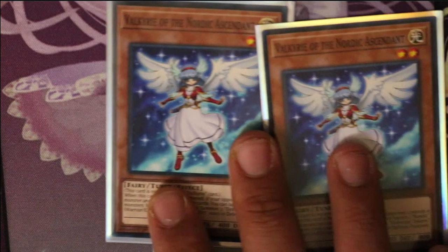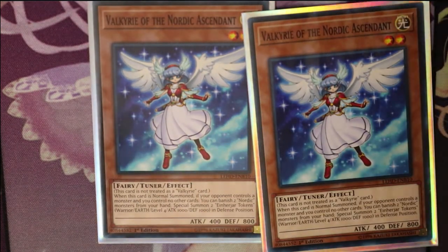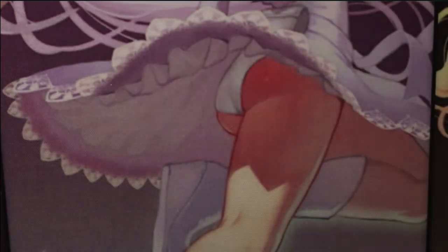Then we're going to run two Valkyries — pretty important. This card is not treated as a Valkyrie card, so you can't use it with the Valkyrie archetype. When this card is normal summoned, if your opponent controls a monster while you control no other monsters, you can banish two Nordic monsters from your hand and special summon two Einherjar tokens. They're Warrior Earth level fours in defense position. So you bring out two level fours, that's eight, plus her at level two, that's ten — bring out your higher synchros.